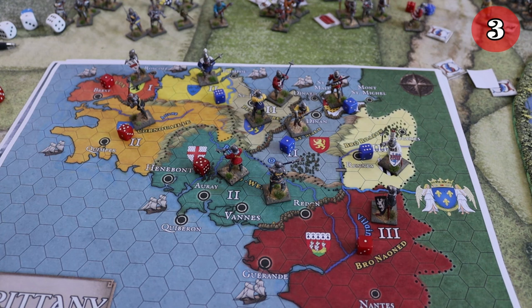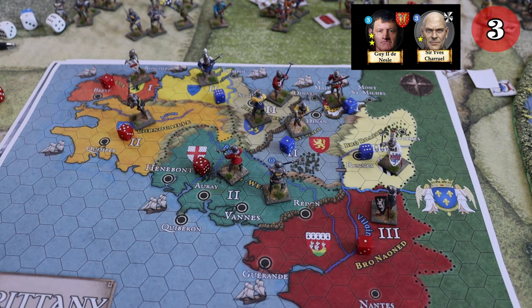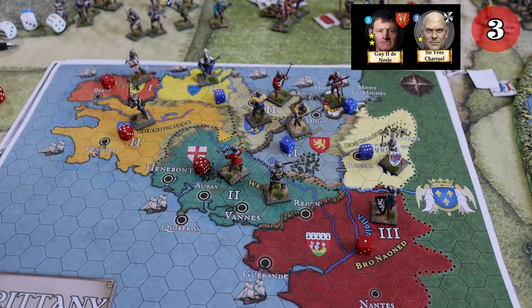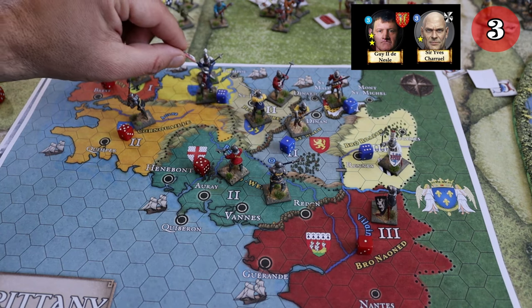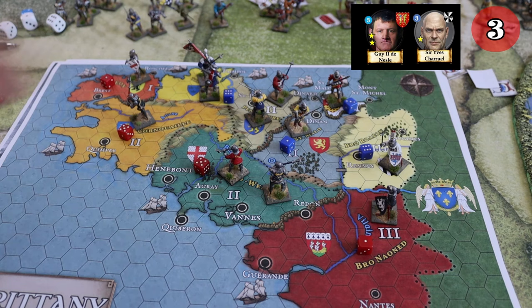The third round will be very critical because the French are coming with a large army. Guy de Nesle, the Constable of France, is arriving. I want to be aggressive — I think the French are going to place him in Tregor, and things will be looking dangerous for the English. Sir Robin Ragunel is coming and will probably be placed in Penthivre. The French are piling up forces.